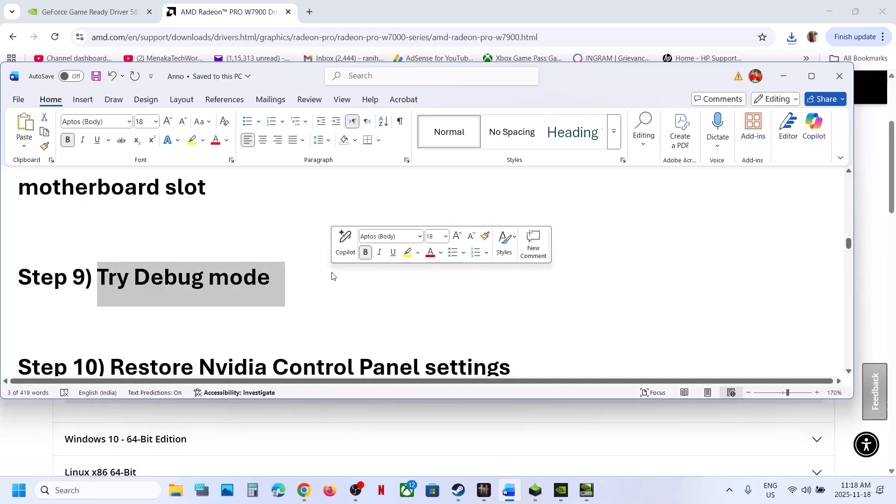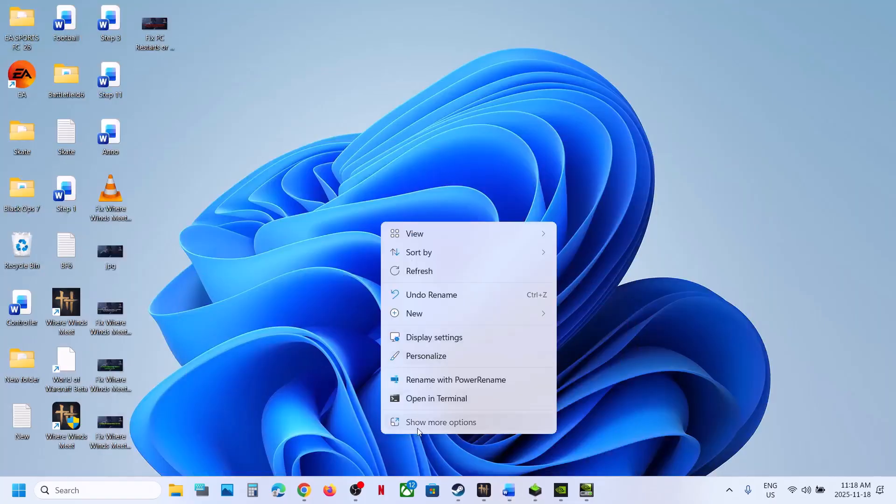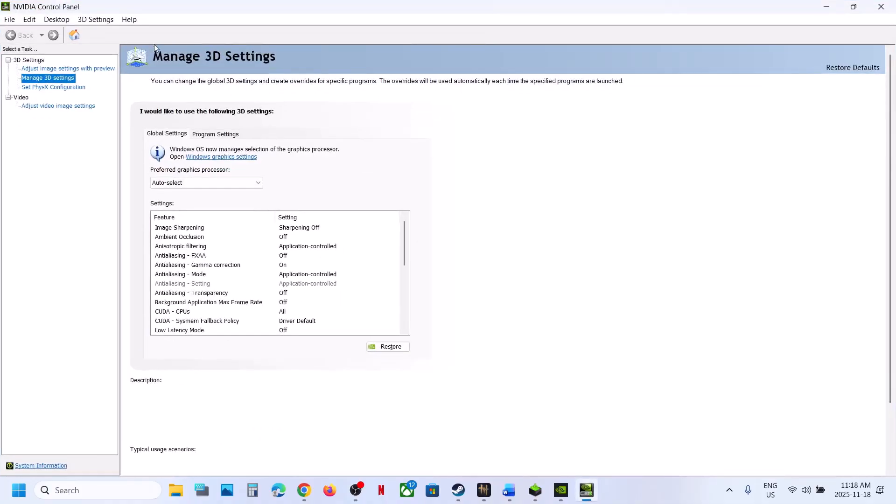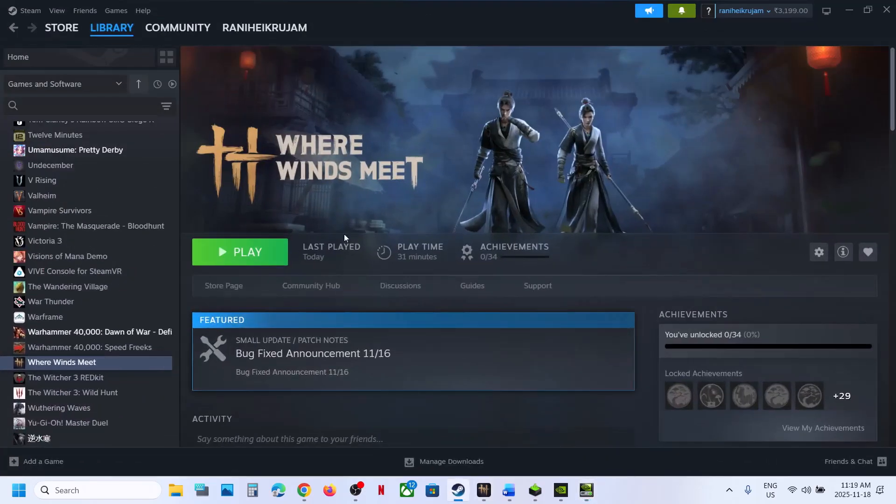The next step is to try debug mode. Go to the desktop, right-click, select Show More Options, then click on NVIDIA Control Panel. Once it's open, go to Help and put a check on Debug Mode. Once debug mode is checked, relaunch the game and check.